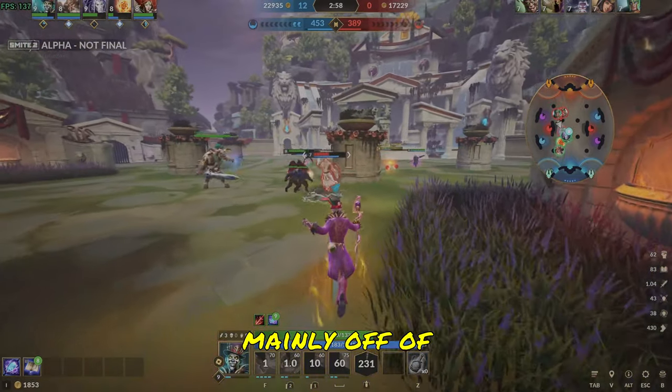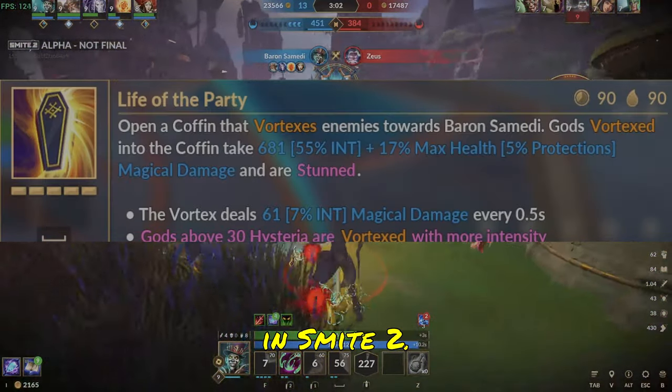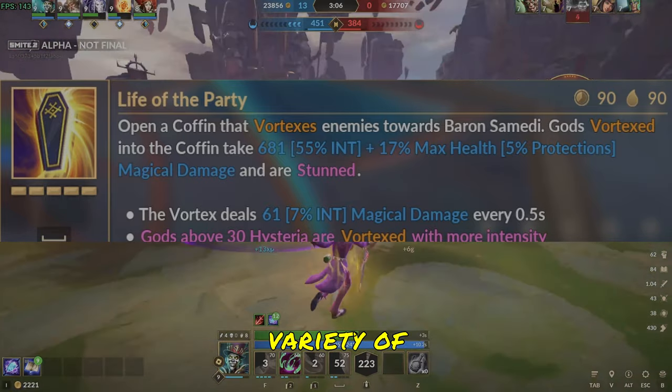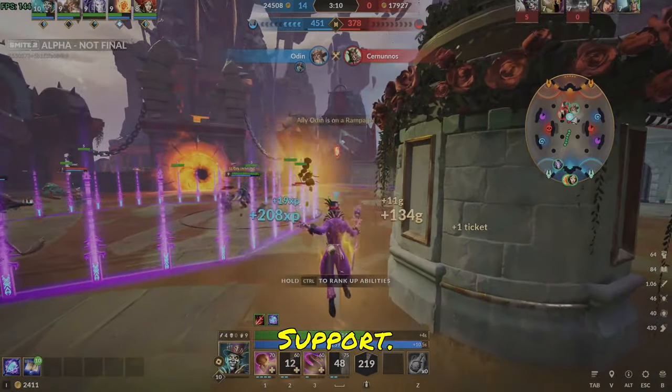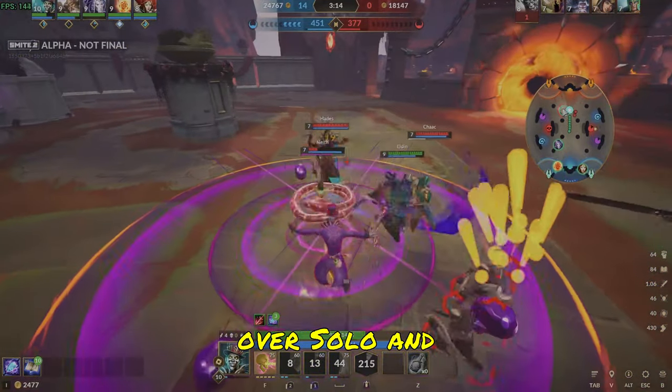Baron is an ability-based god who scales mainly off of Intelligence, and is probably one of the most flexible gods in Smite 2. He can be placed in a variety of positions, the main ones being Solo, Mid, and Support. Personally, I prefer to play him in the mid, but that's just because I enjoy playing mid over Solo and Support.